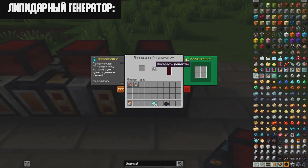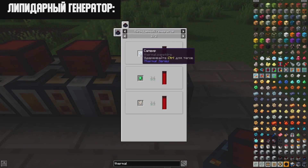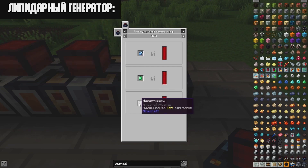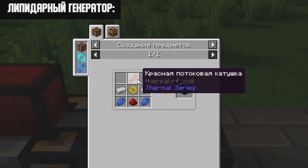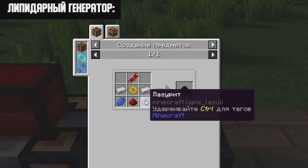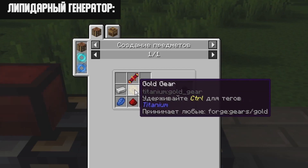The Lapidary Generator works on gems. You can insert a prismarine crystal, lapis lazuli, diamond, ruby, sapphire, emerald, or nether quartz. Throw in a diamond and the energy starts flowing. The recipe requires a red flux coil, two iron ingots, two lapis lazuli, one redstone dust, and a golden gear.